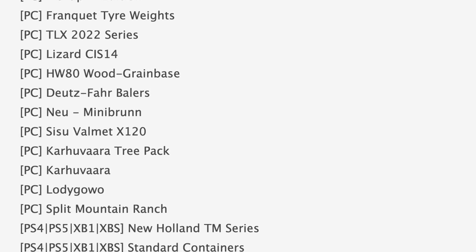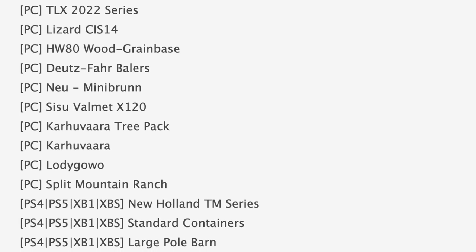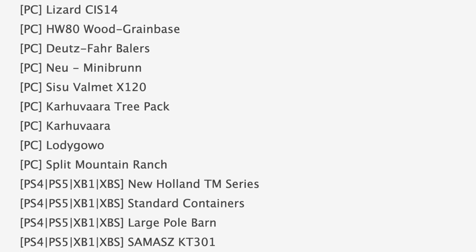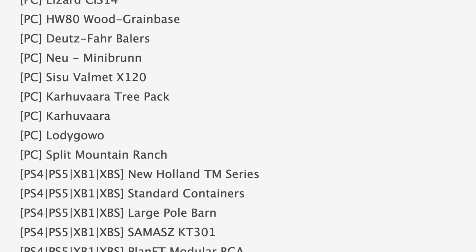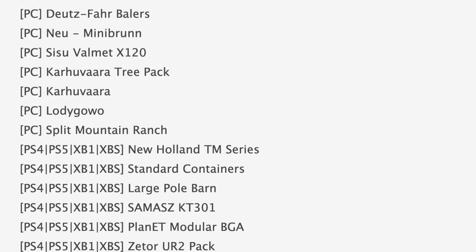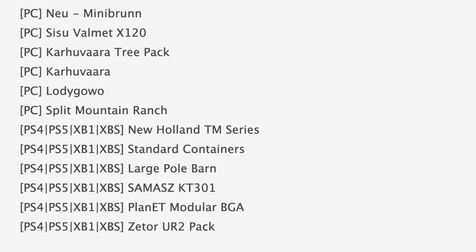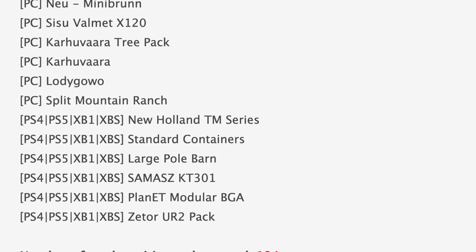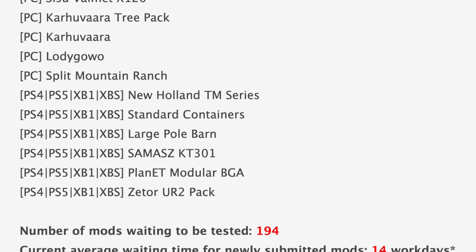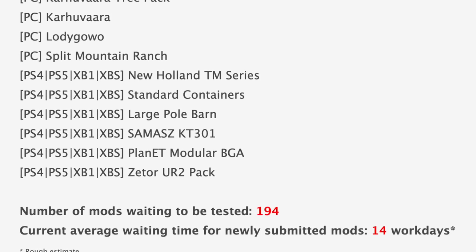Also in PC testing: the 2022 Series Lizard CIS14, the HW80 Woodgrain Base, Deutz Far Bailers, New Mini Brun, Sisu Valmet X120 Country Pack, Split Mountain Ranch, and a couple of others. In console testing today we have the New Holland TM Series, Standard Containers, Large Pole Barn, Smash KT301, Planet Module VGA, and the Satyr UR2 Pack.